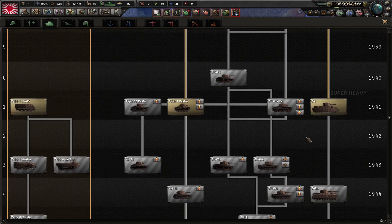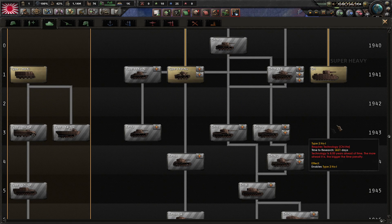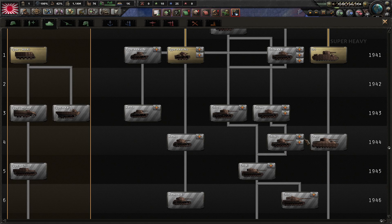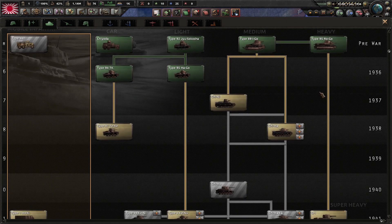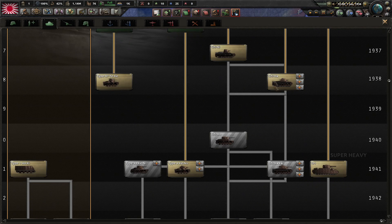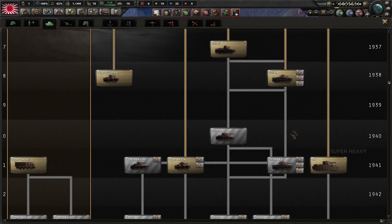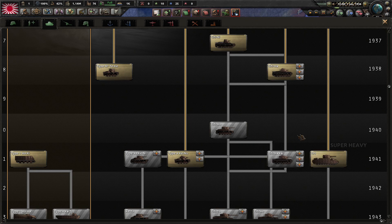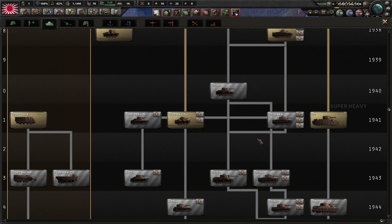The historical line features the Chi-ha, Chi-ha Kai, the Type 4 Chi-nu, and then upgrades that become increasingly ahistorical since some were single prototypes. The ahistorical line is the Chi-ni, Chi-ho, and Chi-to — all prototypes or projected tanks. Since the war in China broke out, the Japanese opted for the more costly tanks, so these are available earlier and are cheaper, and generally not bad.